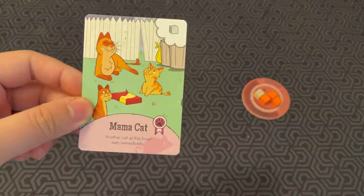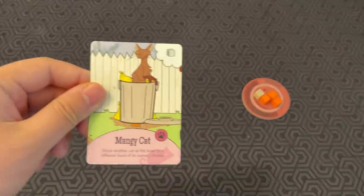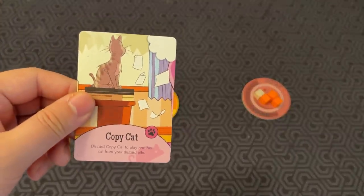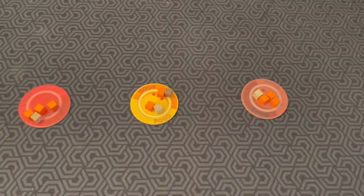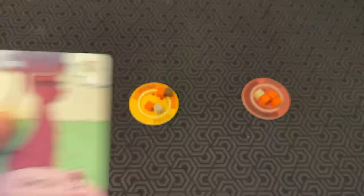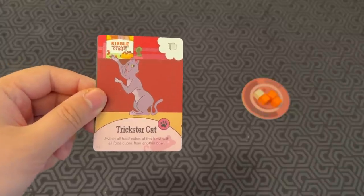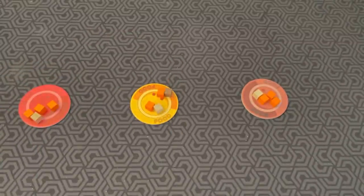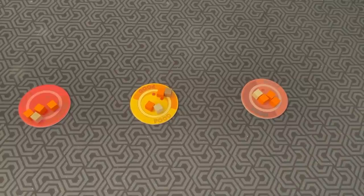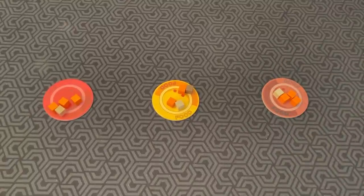Let's go into a couple of the cards you can find in the game. Mama Cat: another cat at this bowl eats immediately, so you can grab food right away. Mangy Cat: move another cat at this bowl to a different bowl of its owner's choice. Copy Cat: discard Copy Cat to play another cat from your discard pile. Alley Cat: swap the food cube that Alley Cat eats with one owned by another player. Trickster Cat: switch all food cubes at this bowl with all food cubes from another bowl. There are all sorts of different ways you can manipulate the cubes, feeding order, and other cats, but at the end of the day you're just placing your cards strategically and trying to get the best food from the bowls at the right time.